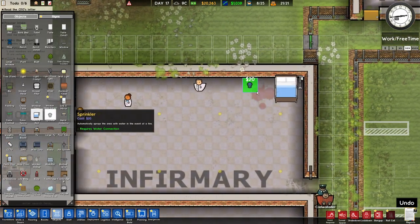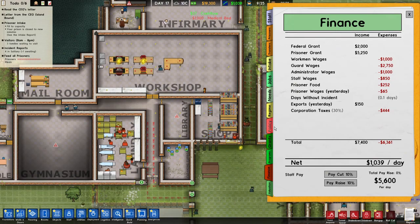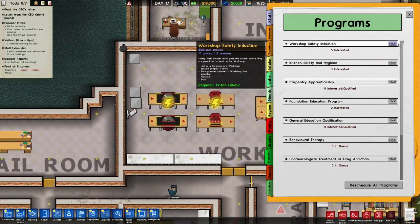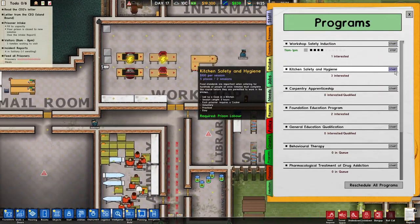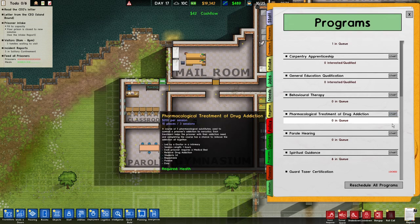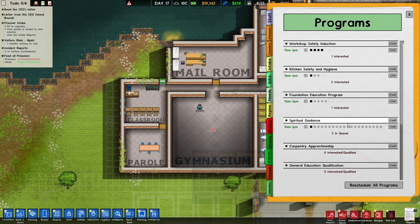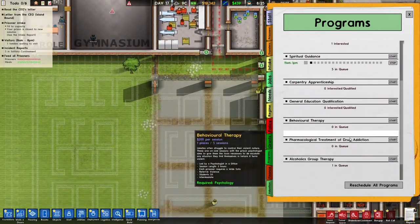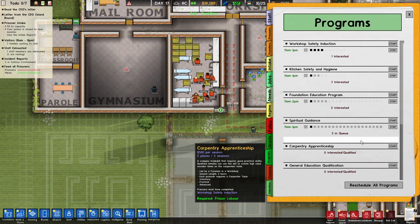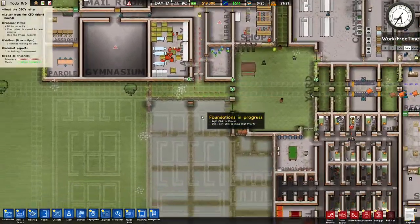The next thing is we need to add a few more bits because today I want to focus on reform. We need to do some programs: workshop safety, kitchen foundation, education since we have a classroom ready. I don't have alcoholics anonymous just yet, so we'll do these four basic programs first. Parole hearings I'll get to another time until this place is in a more cozy state.